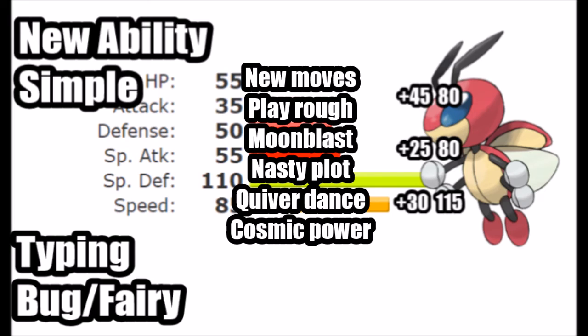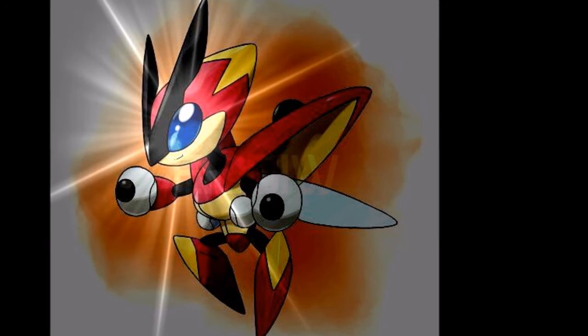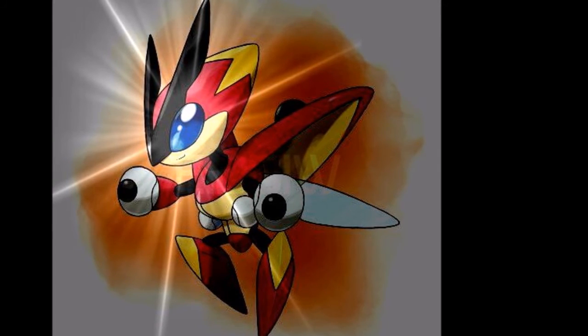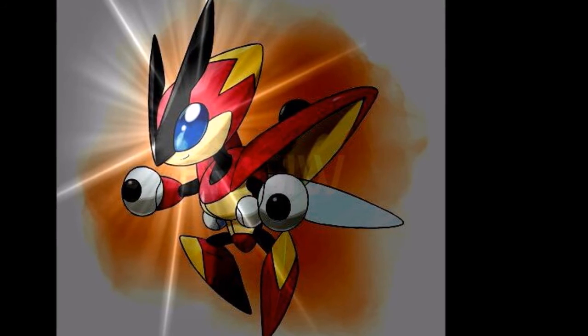Then we go to what would make this mon a lot more dangerous, and I know this would make it a superior Baton Passer in any tier. It's still fragile, still extremely weak, but with the likes of Nasty Plot, Quiver Dance, and Cosmic Power together with Simple, this mon just knocks it out of the park. Imagine only needing one Quiver Dance and already being at plus four in everything — that is trouble, and that would easily solve this mon.